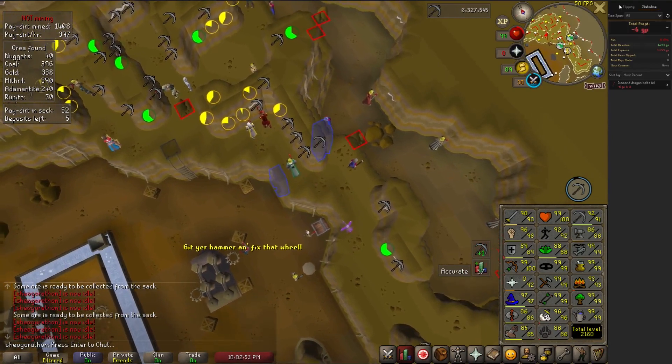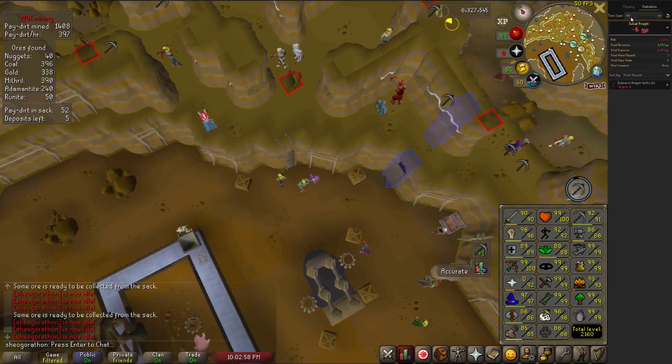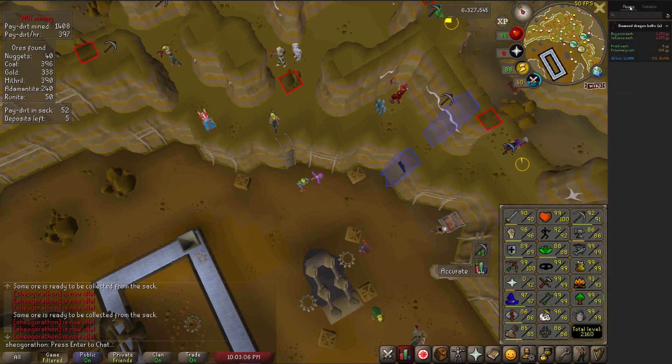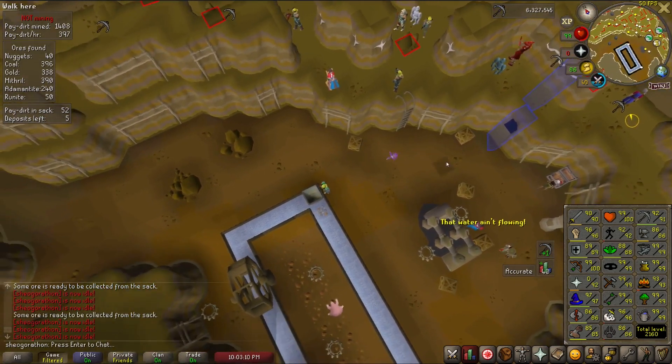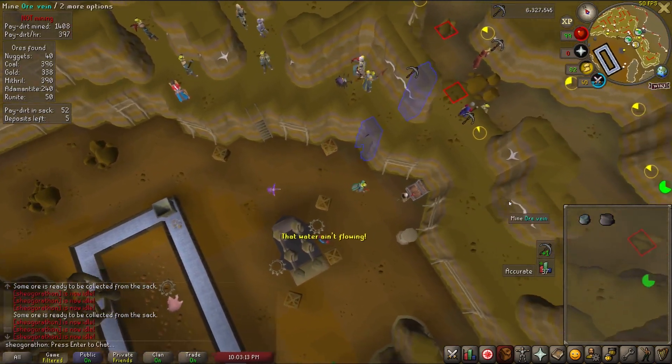Flipping Utilities adds a side panel button that, after performing a basic margin check — buying and then selling an item — shows you the profit per flip and the potential profit for the buy limit of the item you just checked. It also tracks total profit in the statistics tab, allowing you to sort by time span and sort the individual flips you filled by most profit, most recent, highest quality, etc. This is an incredibly useful plugin for any merchant.